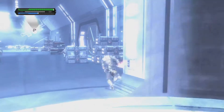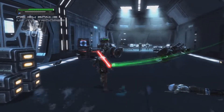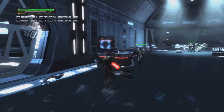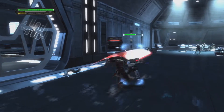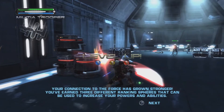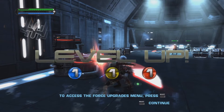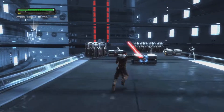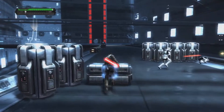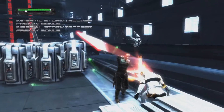Special moves include the Force Repulse, the infamous Lightsaber Throw, the Lightning Shield, Sith Sheen, Saber Blast, the Sith Strike, Lightning Bomb, the Impale Move, Saber Lock, Force Locks, and Push Lock — quite a range of powerful Force-based abilities.